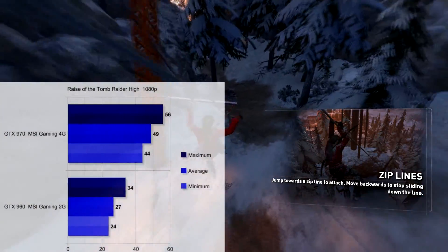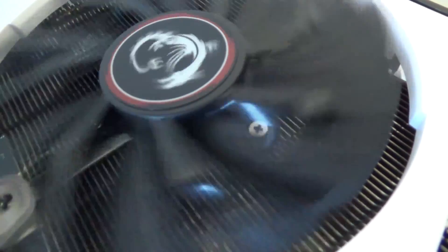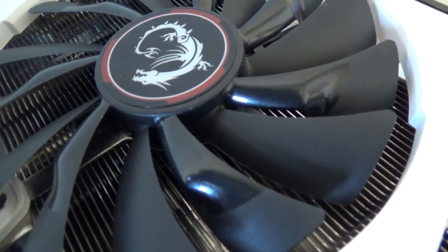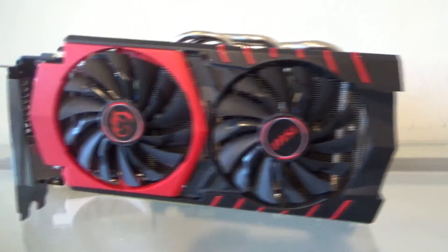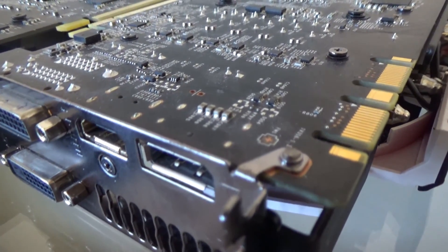The main difference is that the 960 is great on high settings on most games; however, sometimes the 2GB VRAM bottleneck shows. There is a 4GB version of the 960, but it's up to you to decide whether that's a better deal. The 970 is great at maxing out most games or at least coming pretty close to doing so.